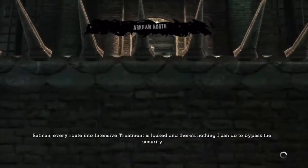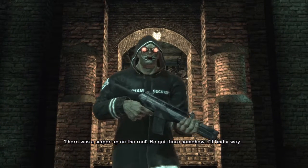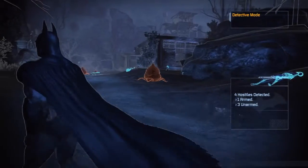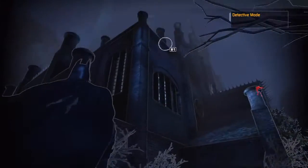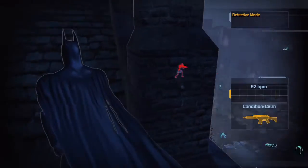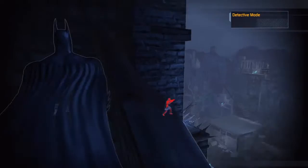Batman, every route into Intensive Treatment is locked and there's nothing I can do to bypass the security. There was a sniper up on the roof — he got there somehow, I'll find a way. How many? Just him. Come on man, that's gonna be a piece of cake... it might not be a piece of cake.